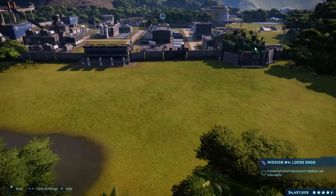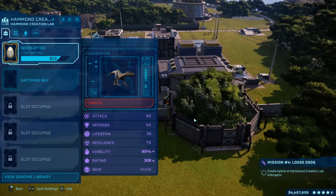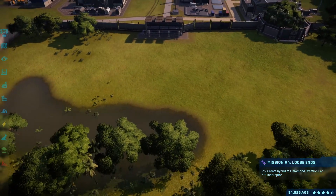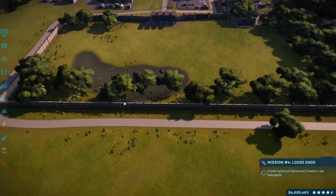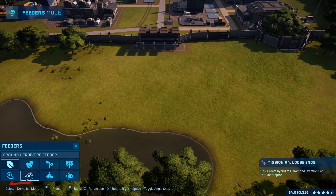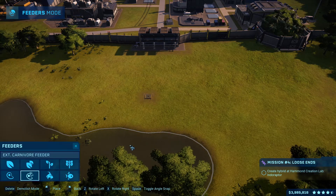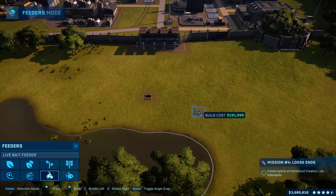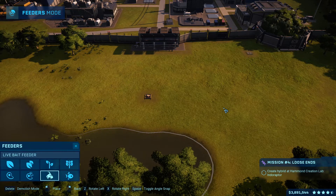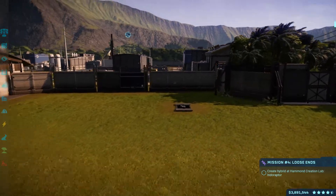So that is ready. And Indoraptor is in the oven at 81% until it's ready. We should probably go ahead and get our feeders in here, because I don't think I have any yet. There's our feeders in here, and a goat feeder, which I'll just put over here right next to the door, because the goat will, as usual, just wander around.